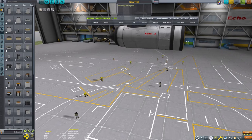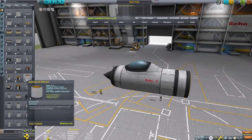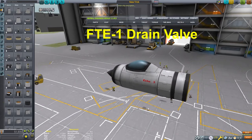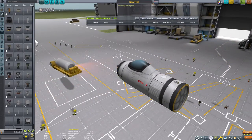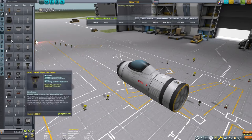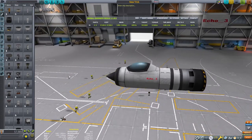The drain valve is essential for the rest of this design. We will only need the one for this to work. You could make a variation of this craft that uses more than one, but for the sake of this demonstration we will only need the one. Make sure to place it on the fuel tank.